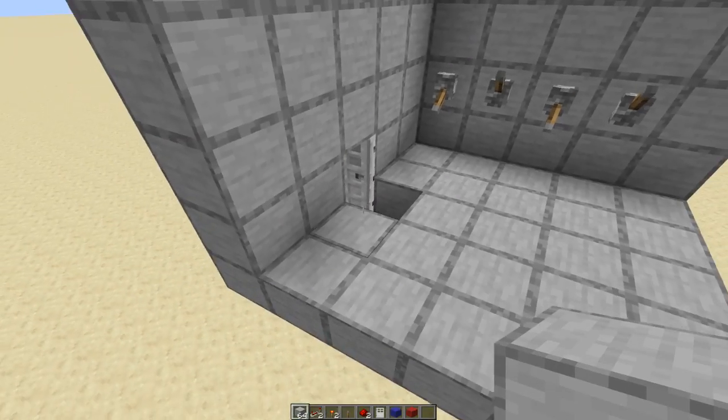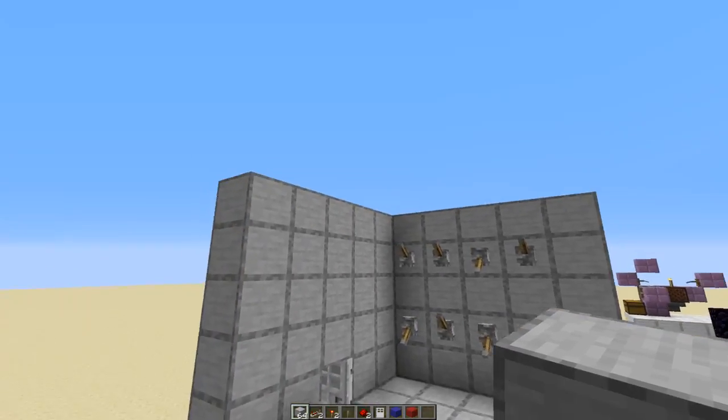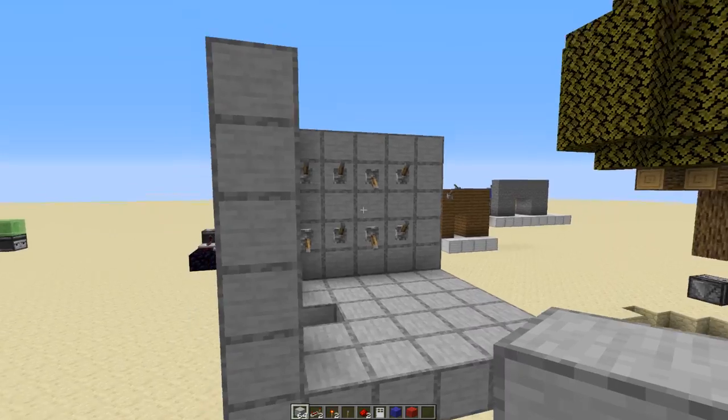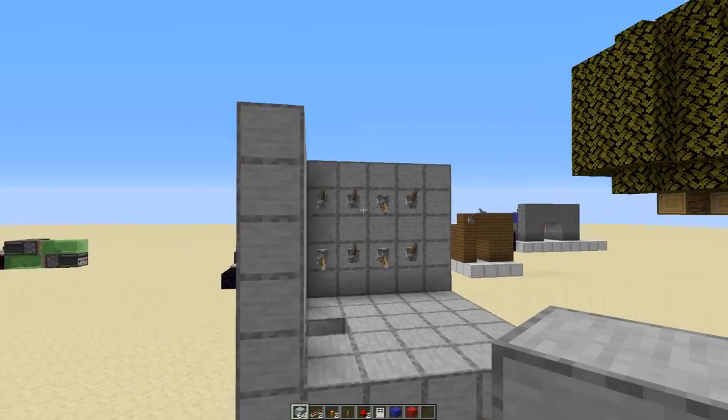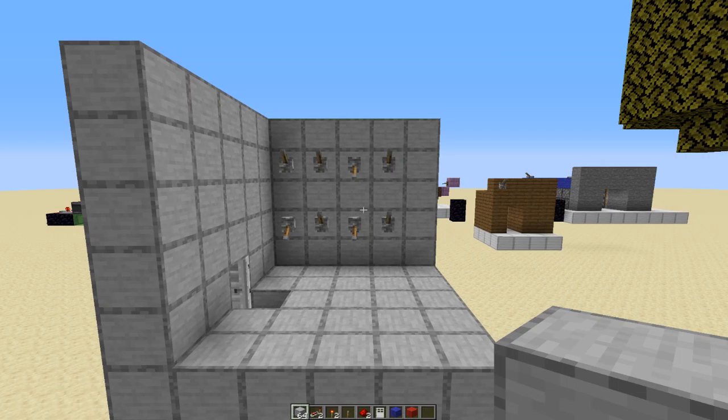This is how to build a combination lock. You can make this bigger or smaller, depending on how hard or easy you want it to be. And of course you can change it so it's not just that code. That's how to make a combination lock in Minecraft. I hope you learned something — please consider subscribing. If you liked the video, you know what to do. Goodbye, bye-bye.